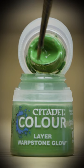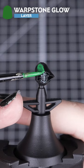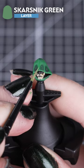And for that bright green hood, we'll start with a solid layer of Warpstone Glow. Then add some thinned down Dark Angels Green. And then a thin highlight of Scarsnit Green. And that is our four lion heads done.